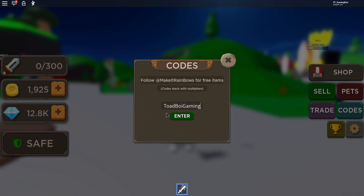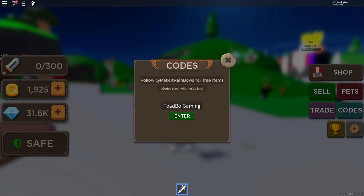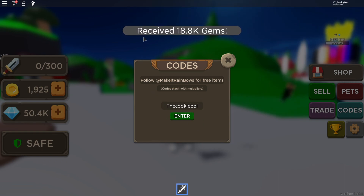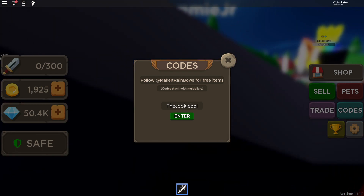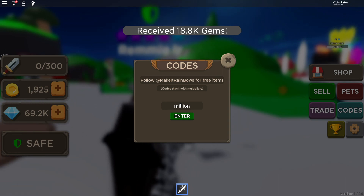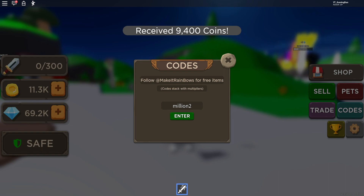The first code today is ToadboyGaming — that gives you guys quite a lot of gems, 18,000 gems, which is really, really nice. Then we have code TheKookyBoy, which gives us 18,000 gems as well. After that, you have code Million, which gives us even more gems. Then we have code Million2, which gives us some more gems as well.